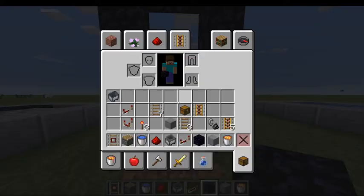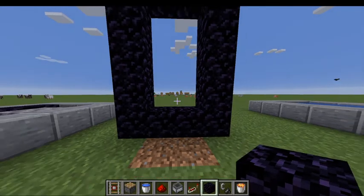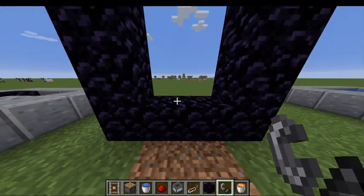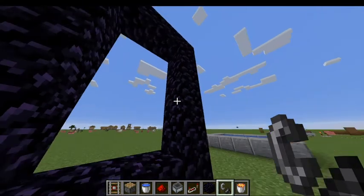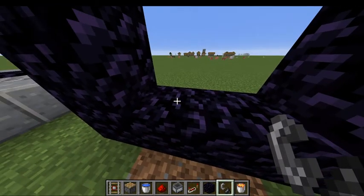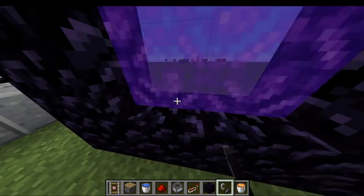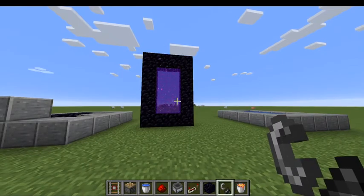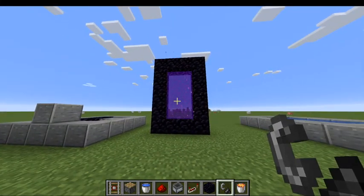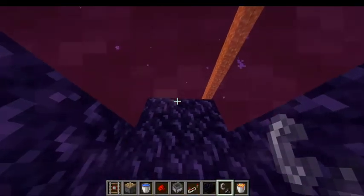Now you need flint and steel, which we have here in our inventory. If you don't know how to make flint and steel, get on Minecraft wiki. So, we've got our shape. All you have to do is step up and point your flint and steel at the bottom of one of these obsidian blocks and ignite with your right mouse. Now we have our obsidian portal. Congratulations.